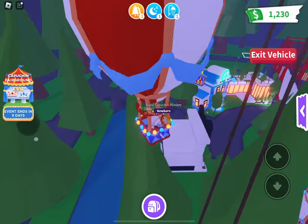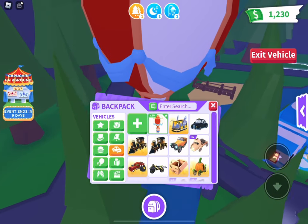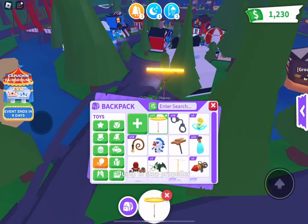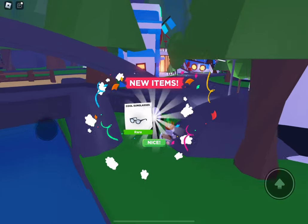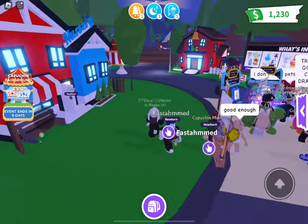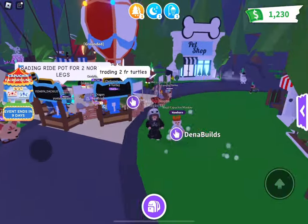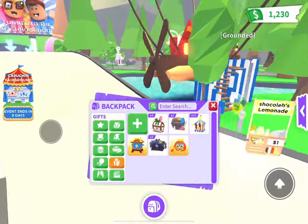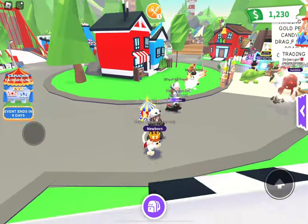Box number 26 — we got the firing propeller. We have so many of these firing propellers. I'm kind of getting bored of the hot air balloon, so let's go up with this propeller — it glows. We're opening as we go. Another compass! I don't know what's going on — this might be a lucky server. Somebody has an arctic reindeer. We also got another royal capuchin monkey and another firing propeller.